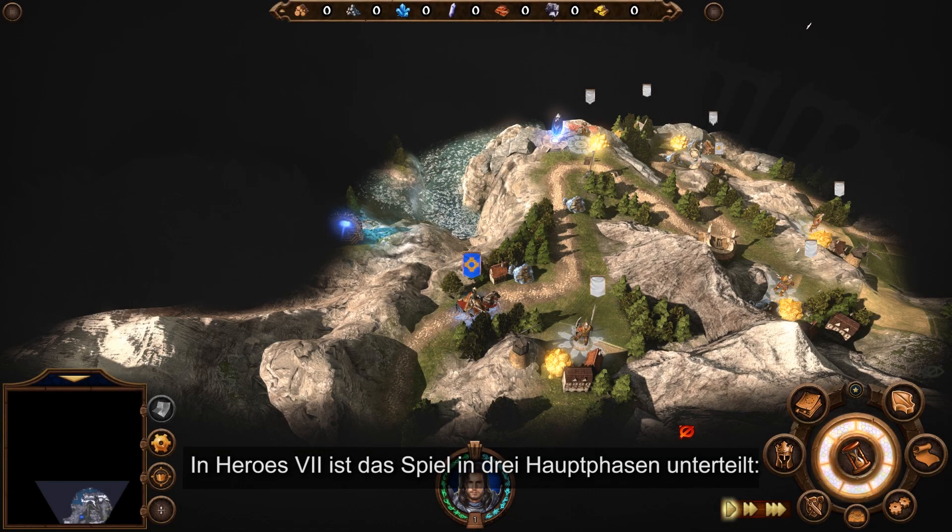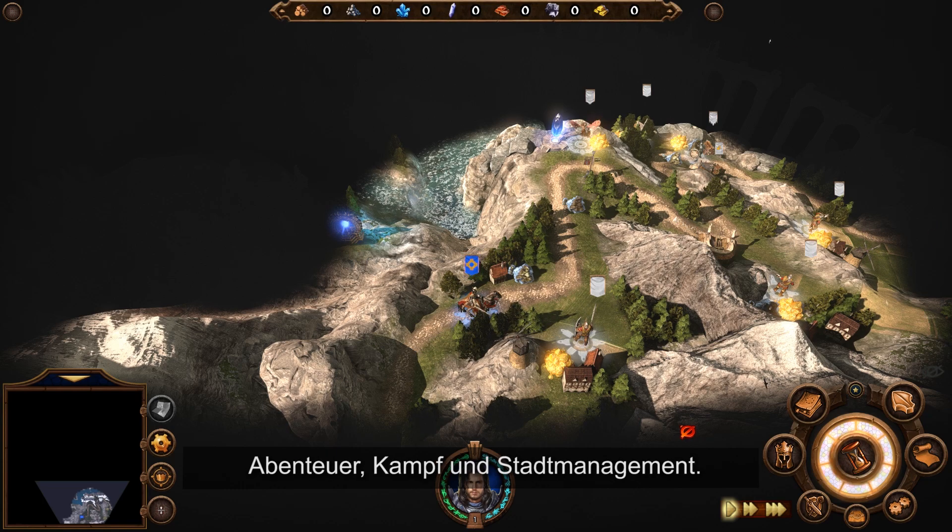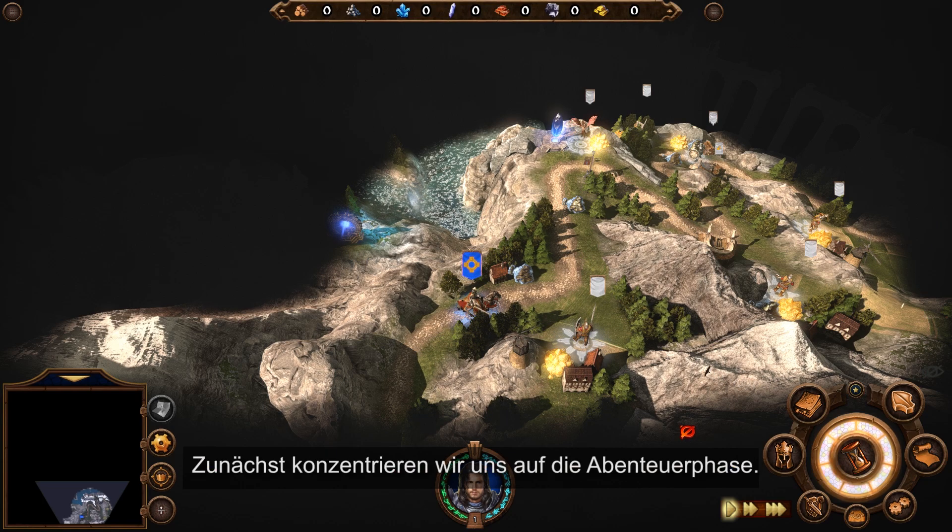In Heroes 7, gameplay is divided into three main phases: Adventure, Combat, and Town Management. For now, we will focus on the adventure phase.